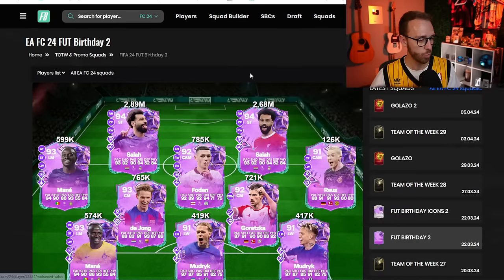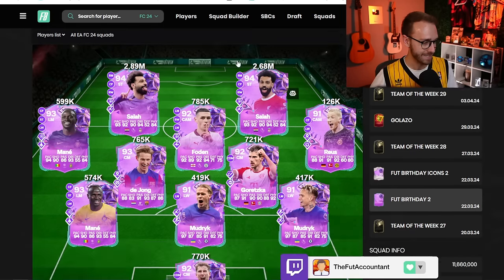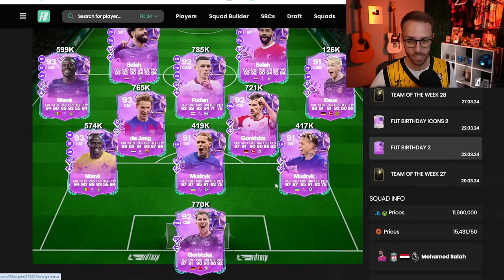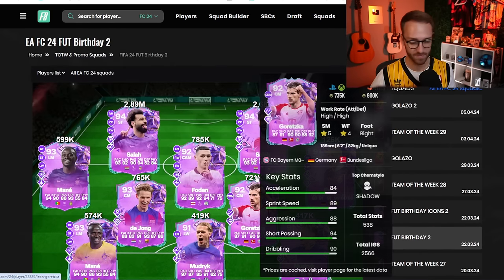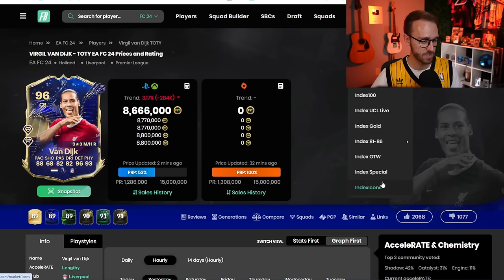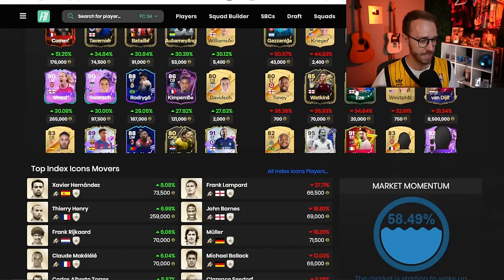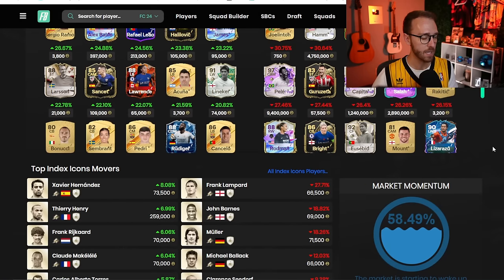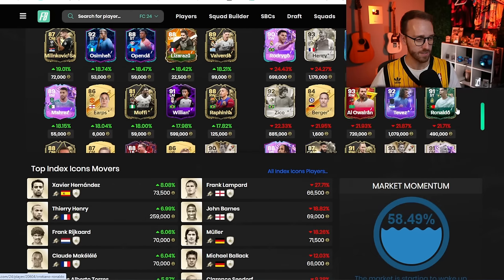This Salah card was 3.5 million just a couple of days ago — he's down horrendous. This De Jong was a million. Right now on this game I would be very, very careful buying any cards, especially if it's more of an expensive, top tier card. You're still going to be able to make quick flips and trade with some of these cards that are down bad. But for the most part, the middle to top tier of the market is just going to continue to be cooked.